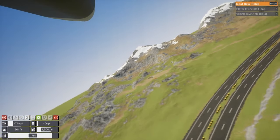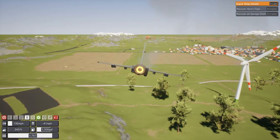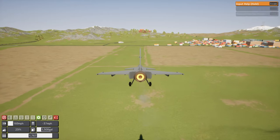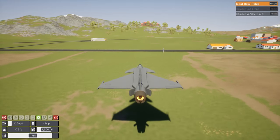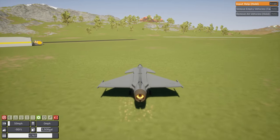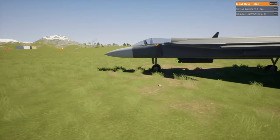So anyway, this was the Saab JAS39E, and this was by RandomlyGamer. So there you go. Can I try for a landing? I like this game because I can actually glide down — I just cut the engines and then I can land. Look at that. Brakes. That is pretty cool. I love that. Can't do that in Stormworks.